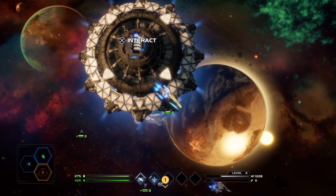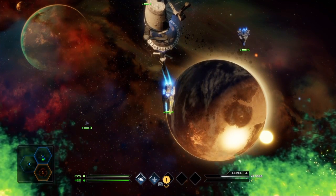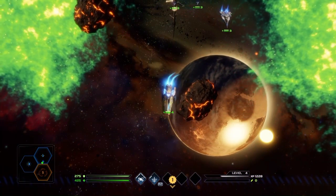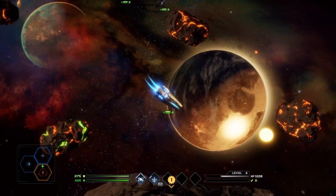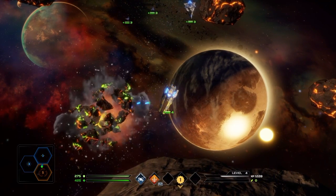Someone has attacked the other base that we have — we need to defend it. We left it unupgraded so it couldn't defend itself. We're going to go back to that base and retake it, but watch out for asteroids — there are currently people just sitting there.